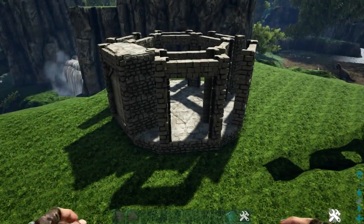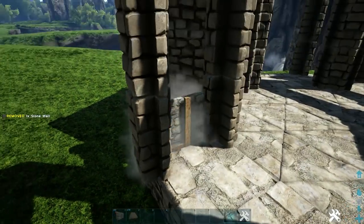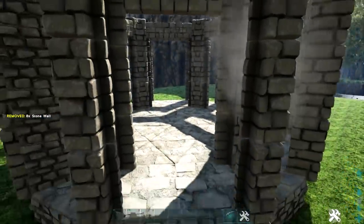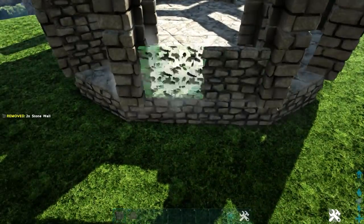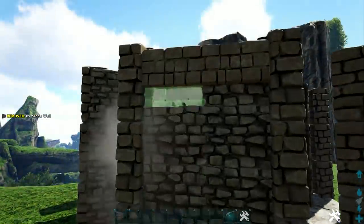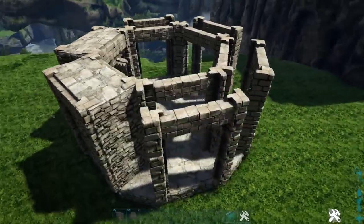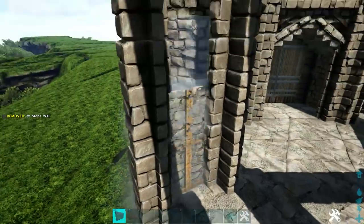On the next set of gate frames we're again going to go inside them, and on the side we're going to add four-high stone walls facing like this, and do that again on the other side as well. For the front we're just going to build up with four-high stone walls on both foundations. Then we'll go to the top and fill this in with a stone ceiling on each one. Go around to all of the remaining double gate frames and repeat this same process.